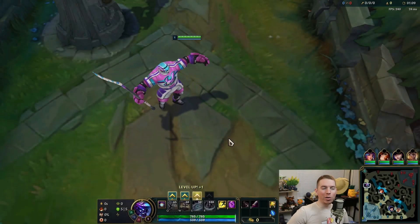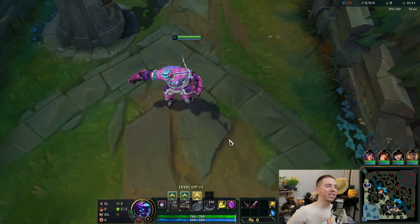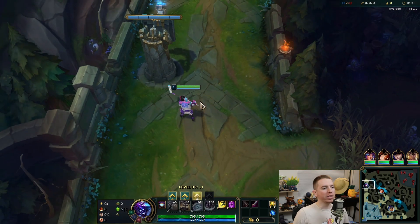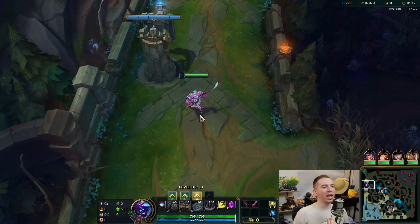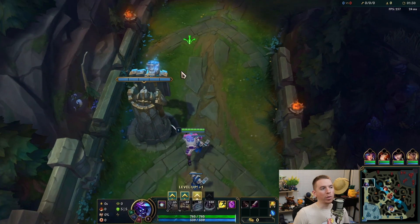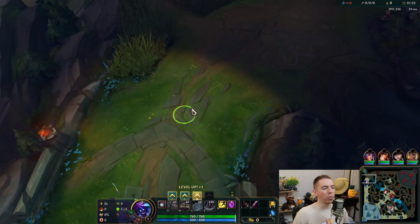Hello friends and welcome back to another game of League of Legends. Today we're playing Jax in the top lane — just doing a standard Jax build because he is straight up broken. His passive, Relentless Assault, grants stacking attack speed every time he attacks, so the more stacks you have, the more attack speed you get.